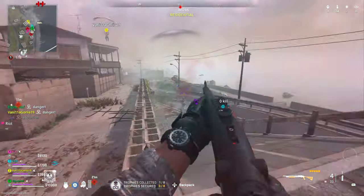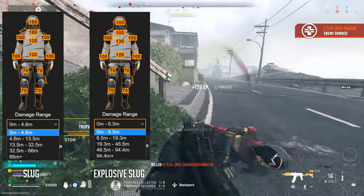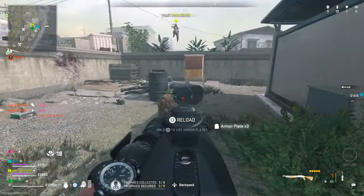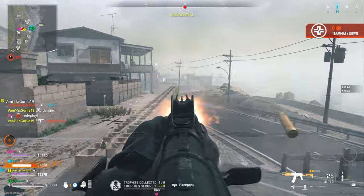To give you a brief overview: explosive slugs do have a little more range than normal slugs, but the trade-off is they feel a lot more wonky. You'll notice they give you weird hit markers because of the explosive damage, and they tend to veer off and are not as accurate. So typically I'll just be talking about regular slugs going forward, but know that explosive slugs are pretty much the same thing — just a little more range and harder to use.